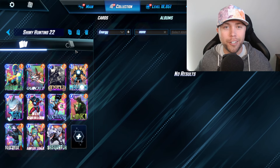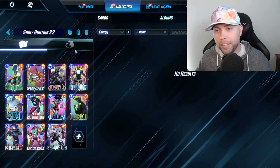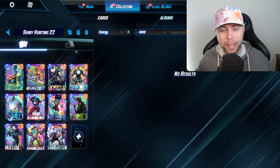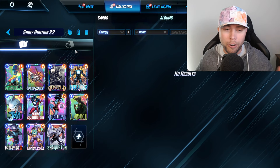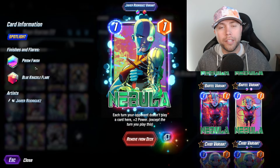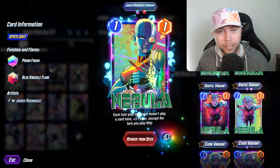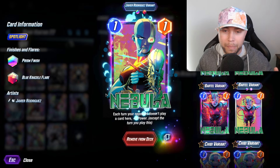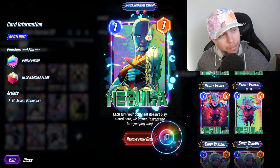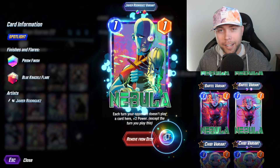Returning viewers of the channel will definitely notice we got some old faces coming back — we're going to see if we can finally get those coveted splits on those cards, starting off with Nebula. Nebula has not given us an ink or gold. We've got 12 splits to do, 11 cards — we're doing two splits on Red Guardian. We have gotten the blue Kirby Crackle, but no ink, no gold. Can we finally just make it happen today? I love this variant, I just need it inked. I need a gold.